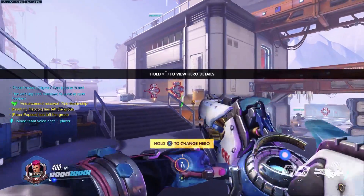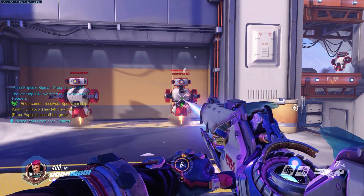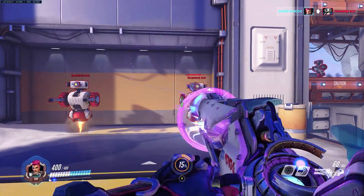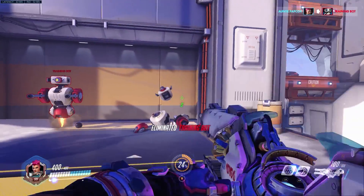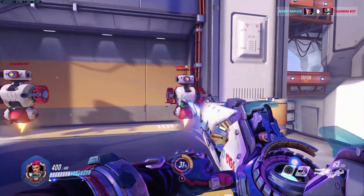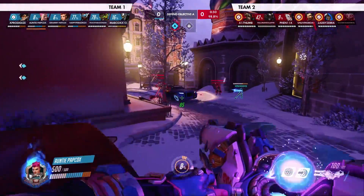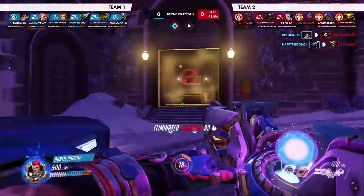In the first example here, I'm just using primary fire and you can see how slow the practice bot dies. In the second example, you can also see that just right clicking your target is also pretty ineffective. The third example is the ideal method you should be using to deal max damage. Rotating between your right click and left click is the way to maximize your damage per second, as well as toss the character you're firing at up into the air for easy tracking. Your alternate fire has a cooldown; however, your primary does not. Because of this, you can rotate between the two different fire types to maximize DPS.